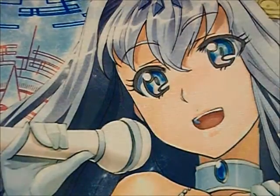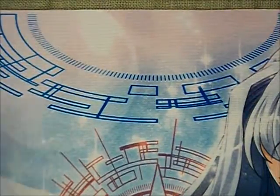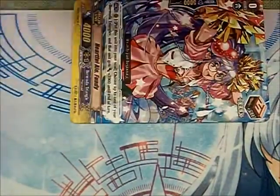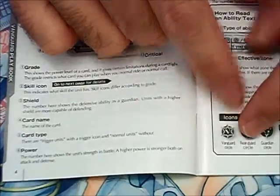Power we've already gone over. And then there's G, R, and V. G is the guardian circle — that is the special area at the top of the mat where you put your units that you're going to use to block attacks with. It's very top center of the mat. Then you've got V and R — they are referring to the vanguard circle and the rear guard circle.